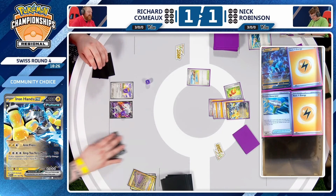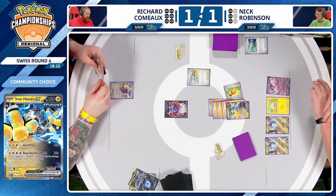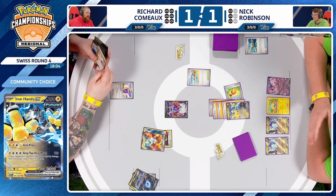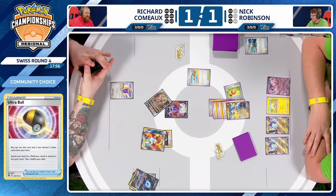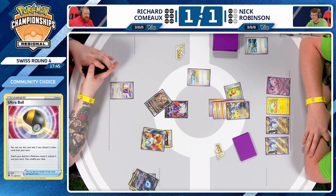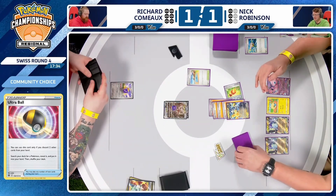Now Nick needs nothing to get a two-prize KO this turn. He can at worst just Arm Press the Lumineon. With this attachment, he can go for Amp You Very Much for three prizes. Beach Court replaces the Bog. Amp You Very Much takes the KO — three prizes. Now this could be bad for Nick because of the supporter Richard plays — Roxanne. If he can Roxanne this turn, put Nick to just three cards, and take a knockout on this Iron Hands, that's huge. But this start is rough.